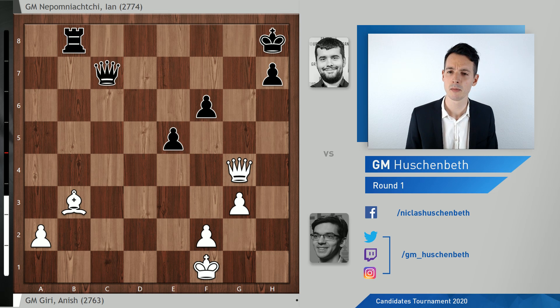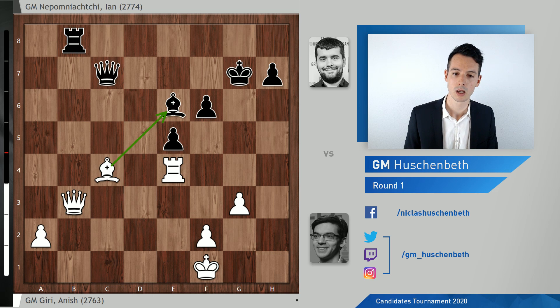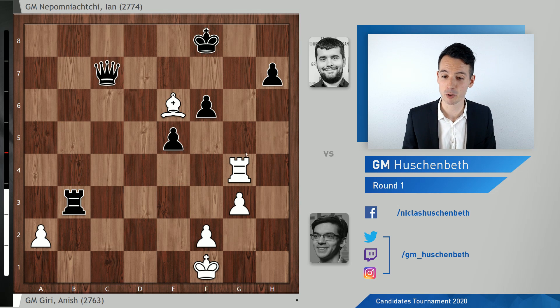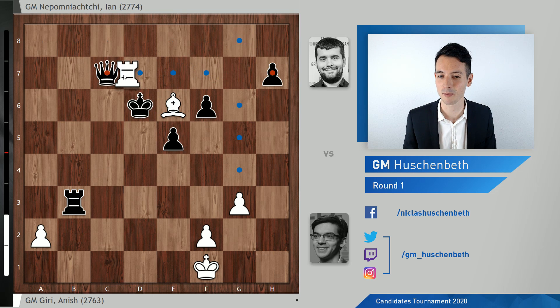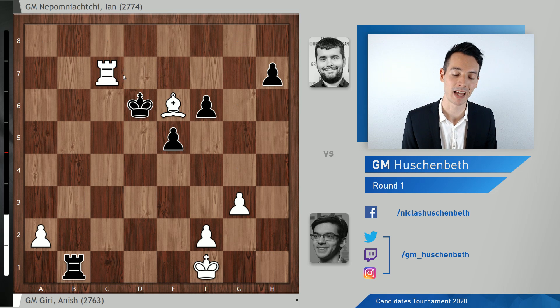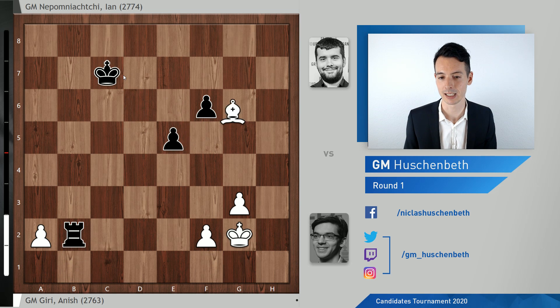Not quite easy because of the weak black king, but very good chances. Bxe6 was played and we enter this position. Rg8 check, Kf8. Unfortunately for Giri, Rg8 check doesn't work because in the end Kd6, Rxc7, black has an intermediate check on b1, and then takes on c7 — and this is a lost endgame. Black will win sooner or later.